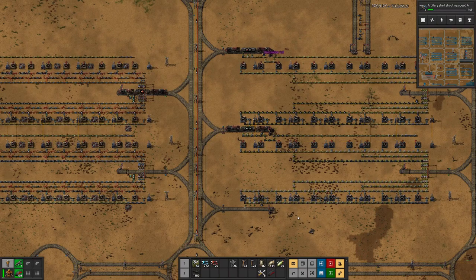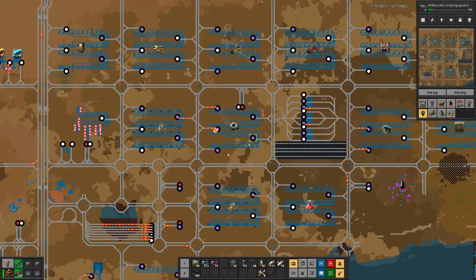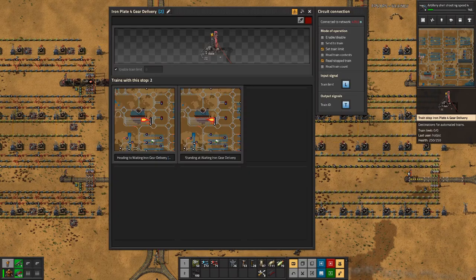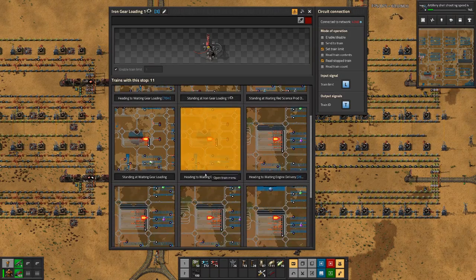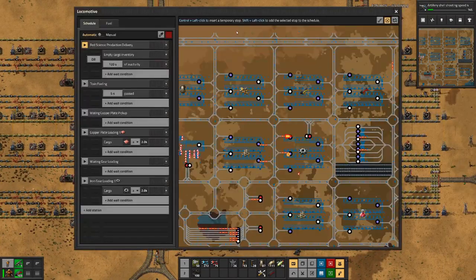We are here at our gear facility. If we look at it, the delivery stations don't accept trains, and the pickup stations also have trains sitting there. The other one apparently doesn't have enough material to load another train. If we look where the trains are stuck, they are waiting to deliver iron, and those trains are basically waiting for gears - and this one obviously cannot go there.